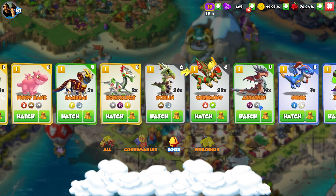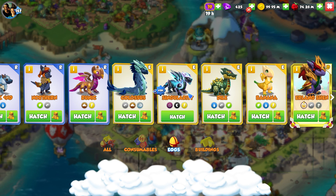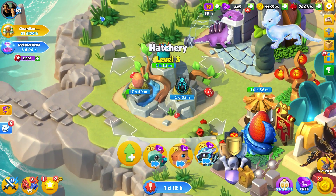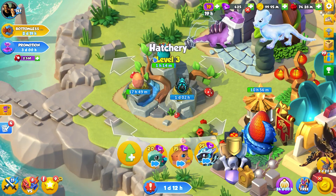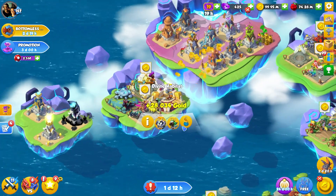I like it quite a lot. So if we go into our eggs now he should be in here. There he is next to the Dial Dragon, and when we go to hatch him he'll take just over a day to hatch, but he's got my favorite colors on him - the aqua turquoise blue and greens. Very very nice indeed.